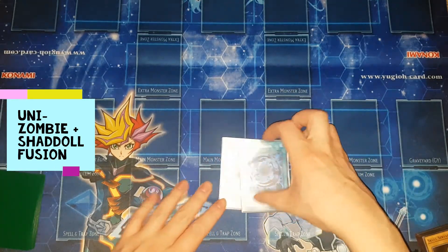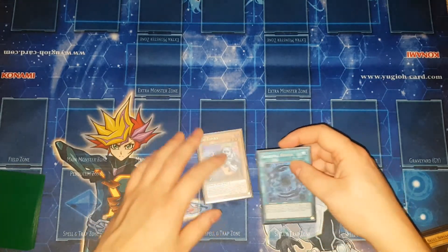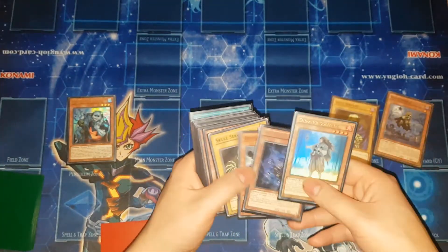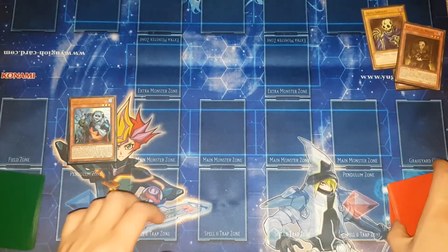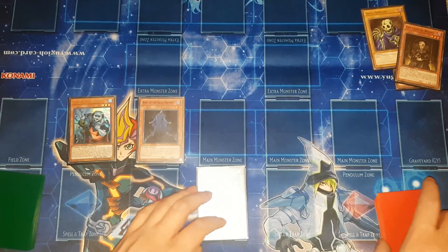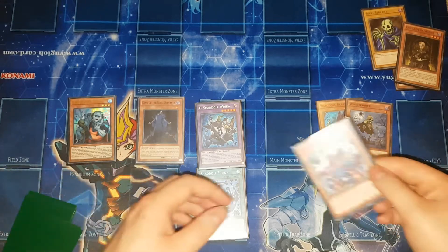This next combo actually isn't an OTK — it only does seven thousand damage, so if your opponent's activated Instant Fusion or whatever else, it's still game, but on its own it's not a win. It also locks into attacking with zombies. First of all, activate Uni-Zombie's effect sending a copy of Wightprince, which will then send a Skull Servant and Lady in Wight. Banish these three to summon out King of the Skull Servants. Then activate Shaddoll Fusion sending Shaddoll Beast and Wightprince, summoning out Winda. You draw one card.